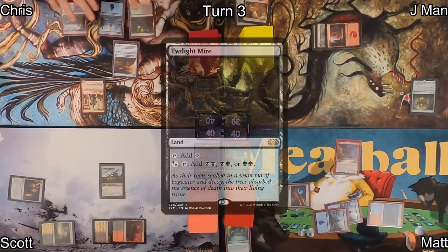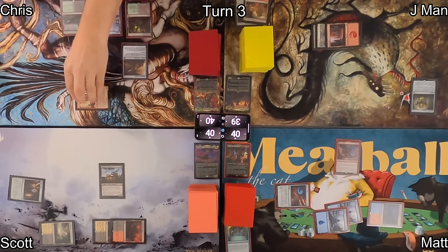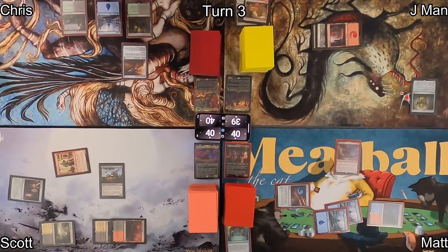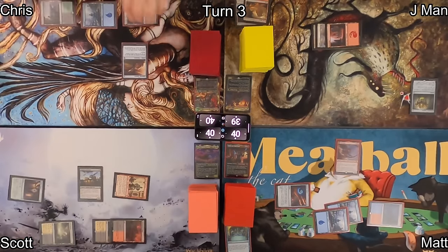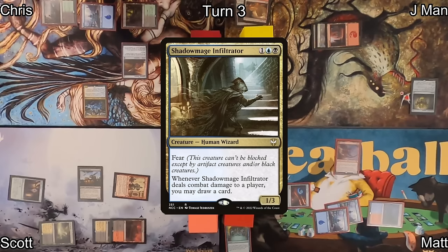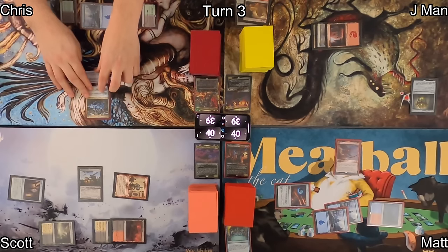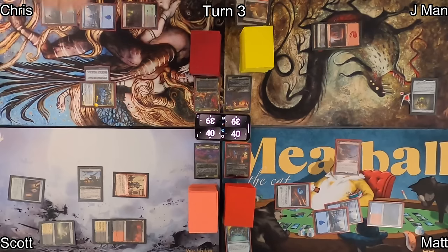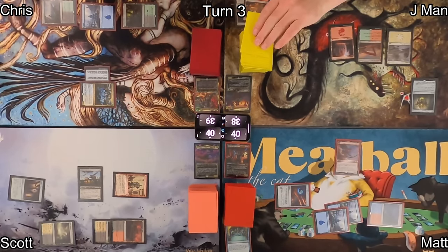On Chris's turn three, he plays Twilight Mire, activates Humble Defector drawing two cards, then gives it back to Scott. The two work out a deal to keep passing it between themselves, denying J-Man and Matt. Chris casts Shadow Mage Infiltrator — a 1/3 with fear — equips Lightning Greaves to it, and swings at J-Man, pinging him for one and drawing a card.